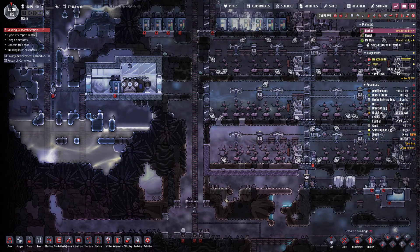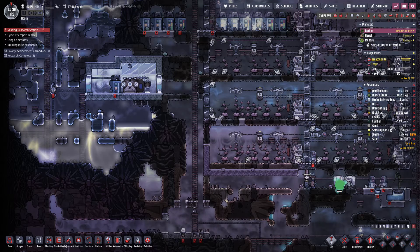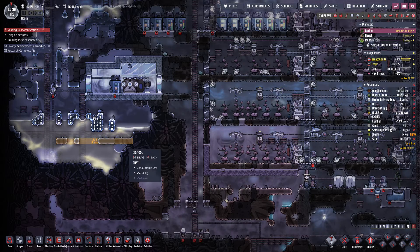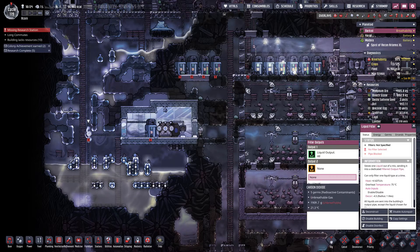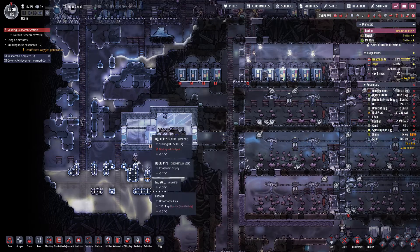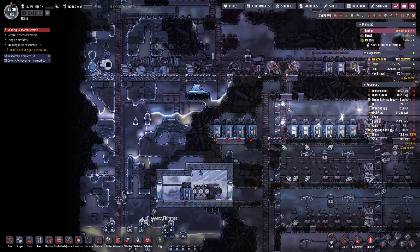I may have to deal with that. But for now, let's finish digging out this area and make a nice big pit here to store all the polluted water. This filter needs to be set for brine, so I can pump up water. Brine will go into storage here. The other polluted water will go up and add to the general circuitry.